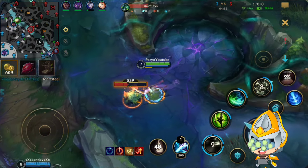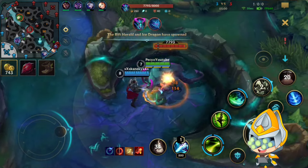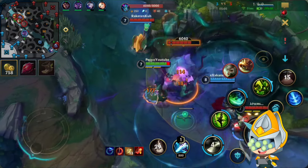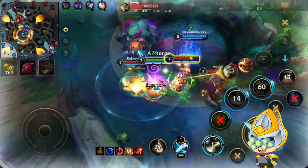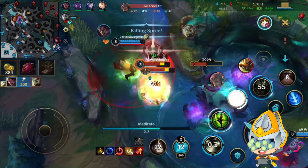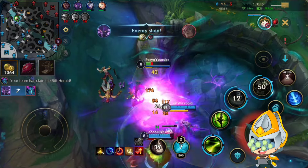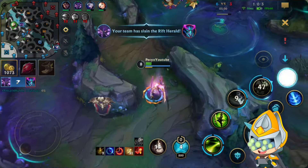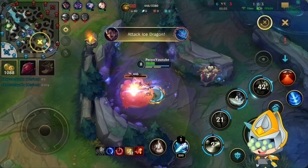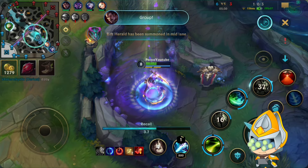Now I do have my Gromp up, but I want to go for the Scuttlecrab - make sure Riven doesn't get it since I want to be doing the Rift Herald. They throw everything on me, I use my Alpha Strike and then I block a lot of damage with the Meditate and just keep attacking. Because yeah, we have enough damage going on them, so I can just stay in my Meditate and they can't kill me. That's sometimes the better use than using it just for an auto attack reset.